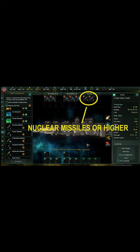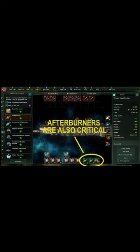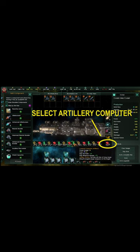Don't worry about point defense — it gets overwhelmed by swarmer missiles. Add a mix of shields and armor. In the A slots, add afterburners. Set the computer to artillery.